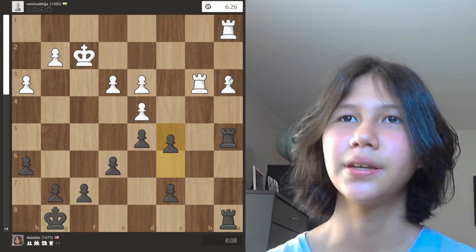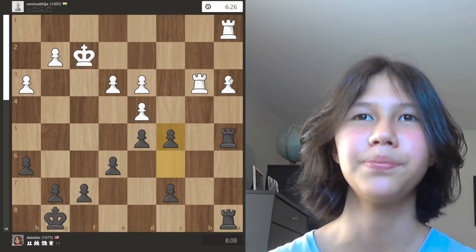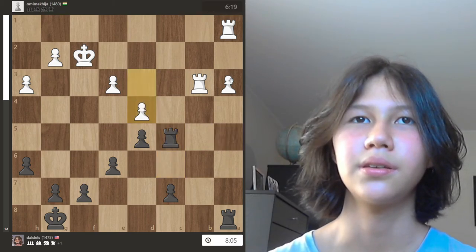Then rook to b3, c5 — this was a great move because my doubled pawns are now gone and I'm also better.